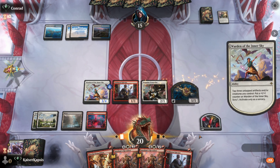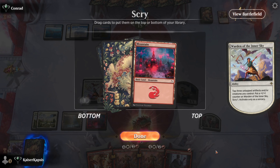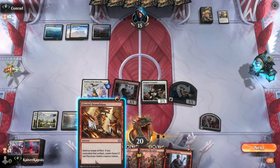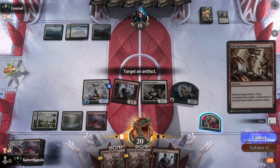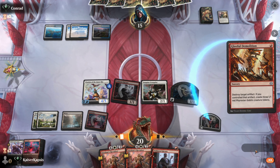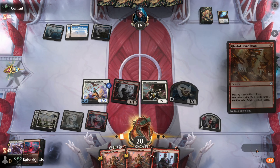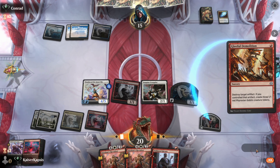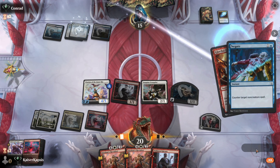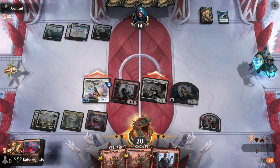At this stage I want to Scry, hoping for another land. I want that land. I can demolish the blood token. What do they have in hand? Another counter — no more lies. But I can pay three mana. They have another Negate — so they used two counters for one spell.